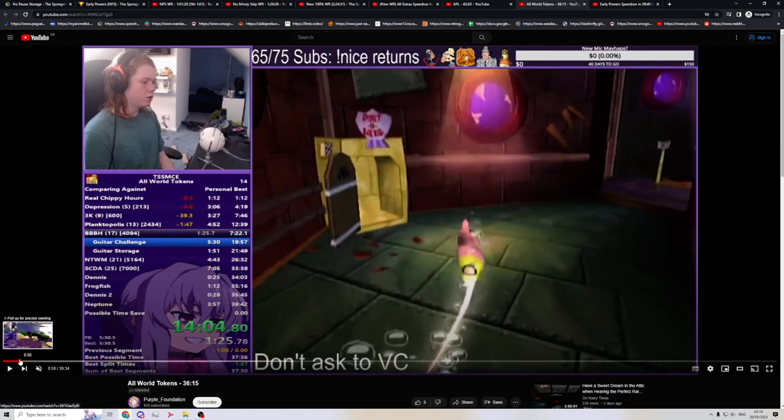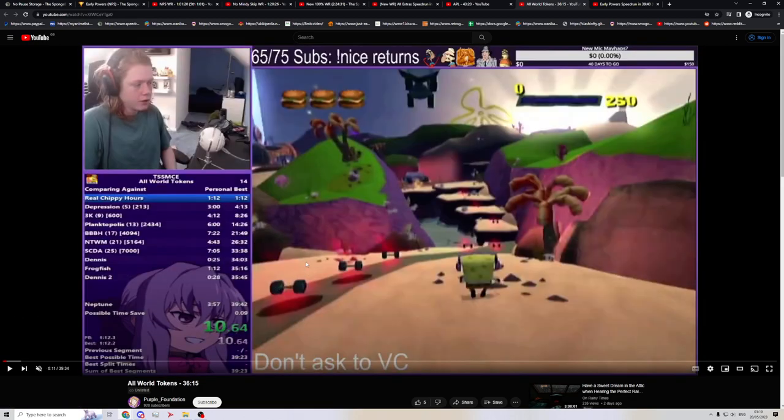This is All World Tokens — a little complicated. Basically you do every main willed task: no sliding and driving, no floating blocks, sponge balls, or combat arenas, but you do bosses and every other token. I think it's just like 28 tokens in the end — it's a pretty short category. I'm going to use Early Powers to show off No Cheese, because I didn't do the lag clips in All World Tokens. So you could do a lag clip here — using Ufsa's gameplay, because he has the world record in this category.